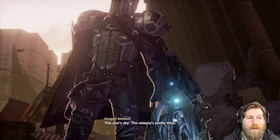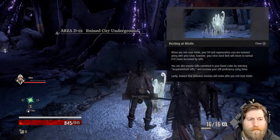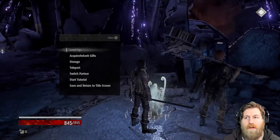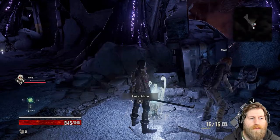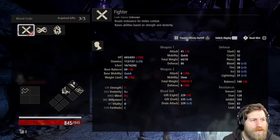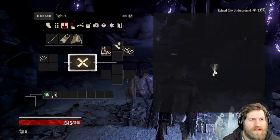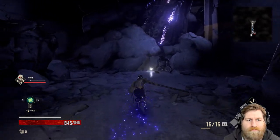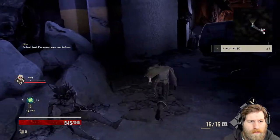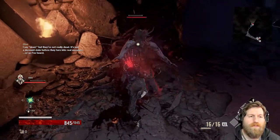Alright let's get going. So we can choose like three kind of classes as soon as we start, and we don't even need to go in there. But I think I want to get some haze and get a ranger skill so I'll do that.